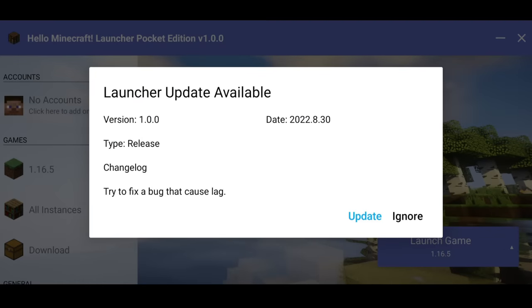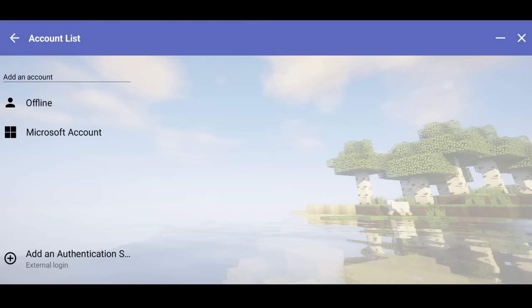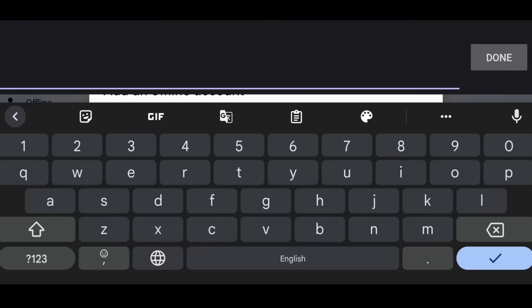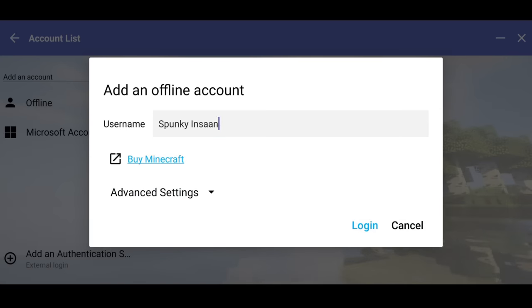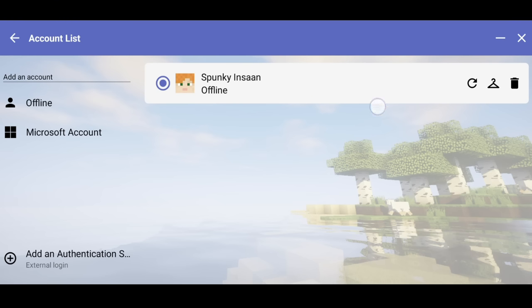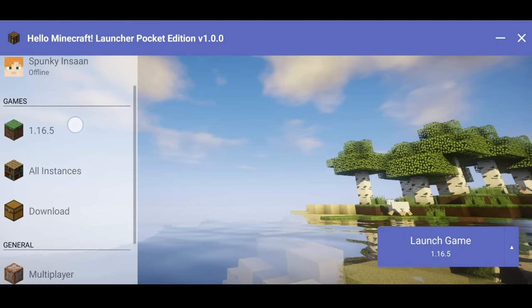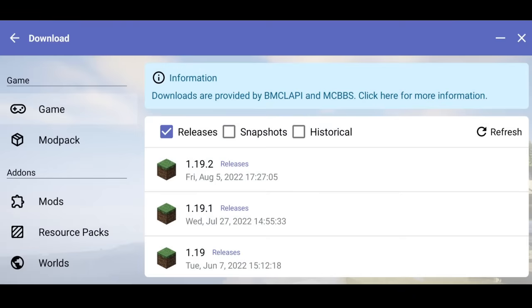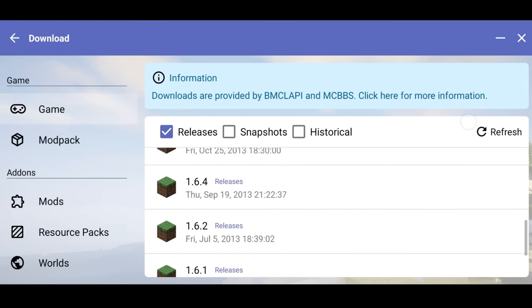Then click here to sign in. Click here and create a new account. Here I am going to use Spunky - a new account. Take care of this, I will find an offline account. Now log in here and it made an offline account. Now go back and click here, and here you will be able to see 1.16.5. You should click on download and you will get a full version of this.